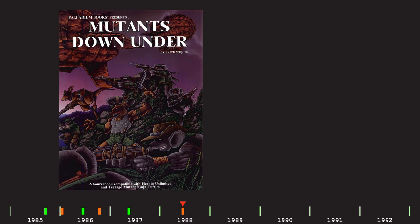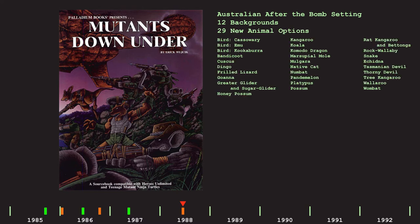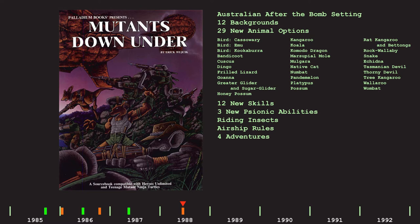Which could be why in June 1988, Mutants Down Under was released with much less prominent Teenage Mutant Ninja Turtle branding, simply stating it to be compatible with Teenage Mutant Ninja Turtles and Heroes Unlimited — which at this point actually did contain the mutant animal character rules from the core book, albeit with a much more limited selection. Mutants Down Under is a 48-page book that expands the After the Bomb setting to post-apocalyptic Australia, with all the relevant peoples, places, etc., and contains new backgrounds, 29 new Australian animal options, new skills and psionic abilities, plus giant riding insects, rules for airships, and four adventures. You can fit a lot of stuff in a book when you don't use up 10 pages on a comic.